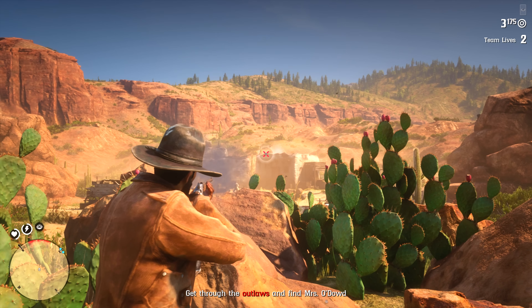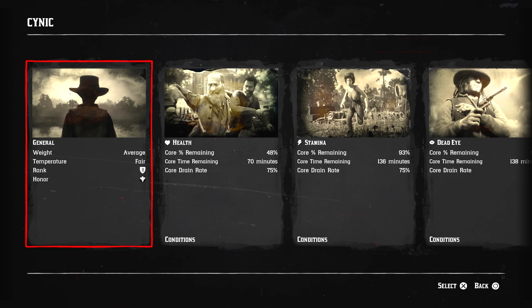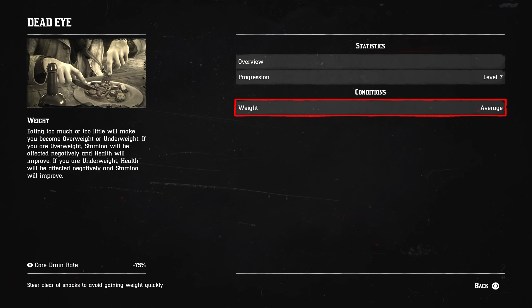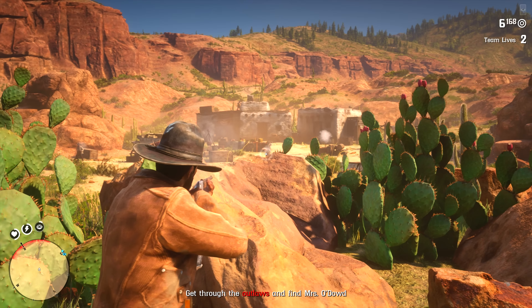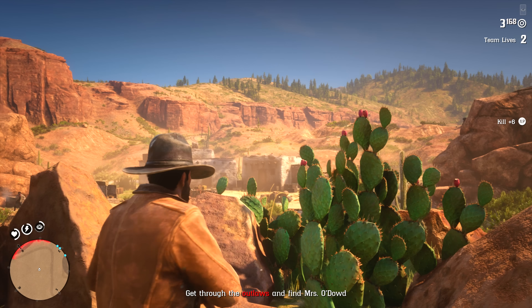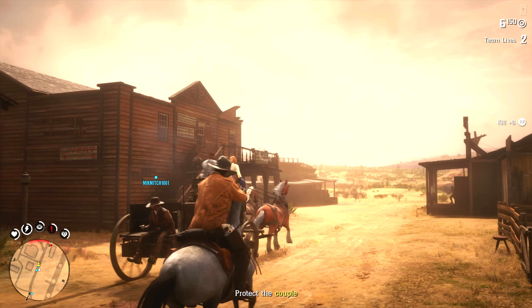Now, how do you level up your dead-eye much faster? There are a number of ways, and in case you ever forget you can go back to the main menu and check out each individual stat to see exactly how to improve them. For dead-eye, basically anything that involves killing will level it up — whether it be hunting, shooting enemies, or trick shotting. Anything involving your weapon is going to increase dead-eye. If you have it active while doing these things it improves even faster, because not only do you get XP toward your general bar for the kill, but you'll also see a little extra XP for dead-eye on the right-hand side.